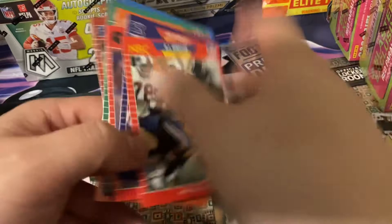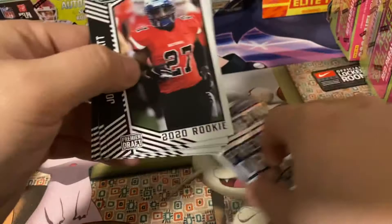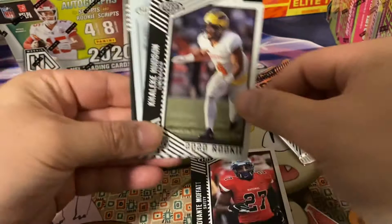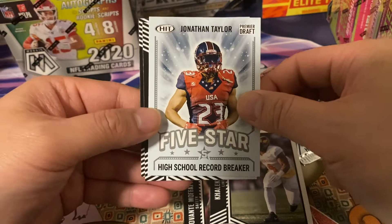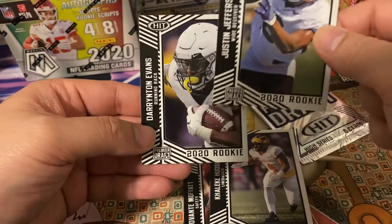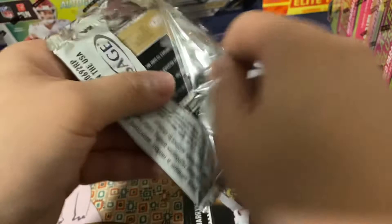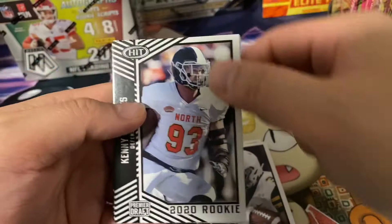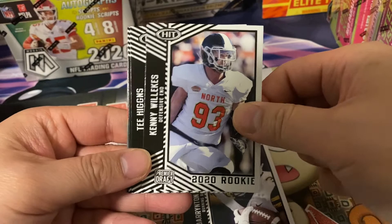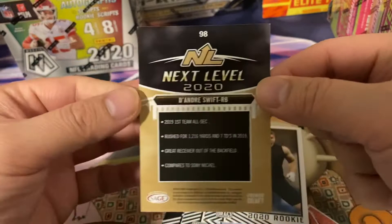Last two packs, almost through — thank you for sticking around. Javante Moffett, Hudson five-star, High School Record Breaker — cool. Jonathan Taylor — he's having a good year, kind of destroyed me on one of my fantasy football teams. Justin Jefferson again — I'll save that. Darington Evans, running back for the Titans — he actually played a little today, probably gave some breathing room. Kenny Willicks, T. Higgins — that's not a bad hit. David Woodward, Jonathan Taylor again, DeAndre Swift Next Level — I guess this is the insert or subset.